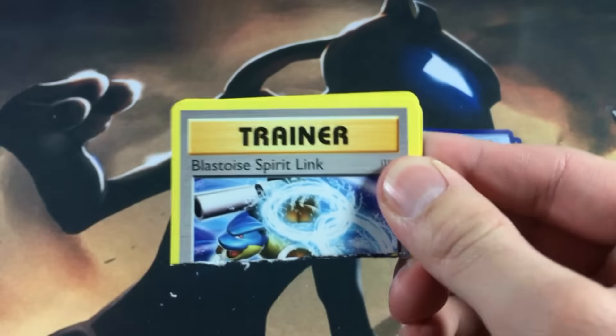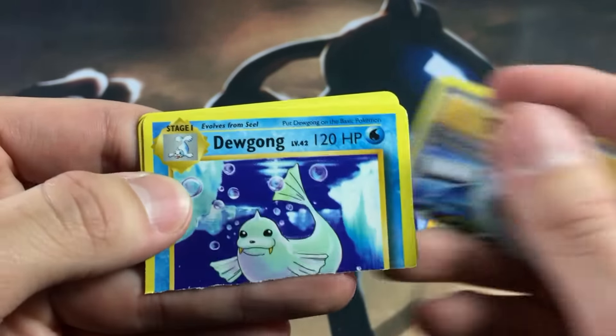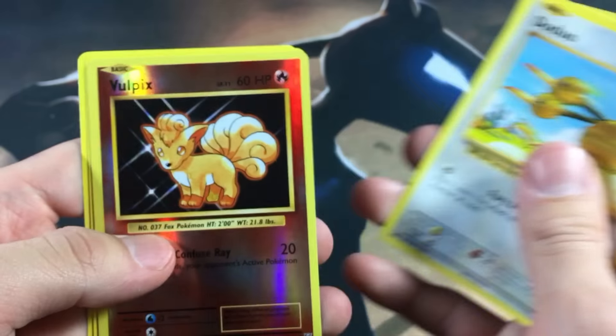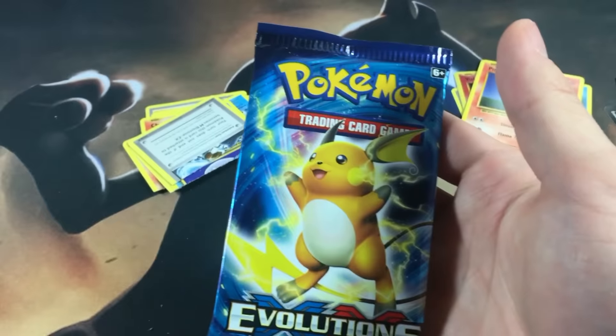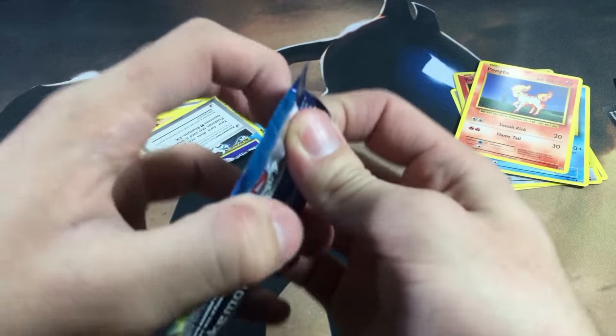Right off the bat in Pack 1 we got a Blastoise spirit link seal, a Dugtrio energy retrieval seal, and Charmander — nothing too great there. Then we got a Switch, Doduo, Vulpix, a reverse Ponyta — at least we got the reverse, so that's a plus. Let's move on to another Raichu pack.